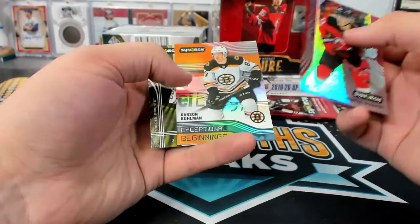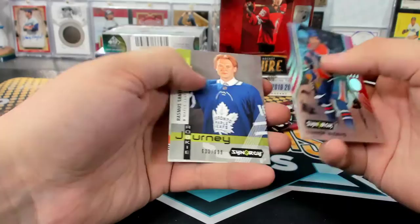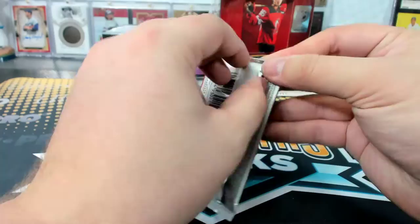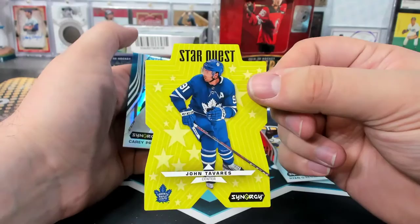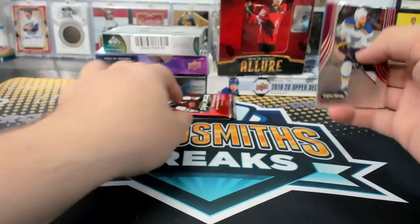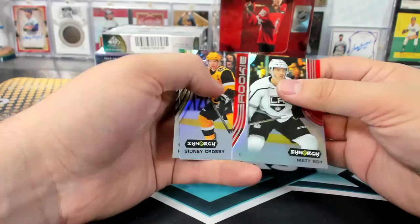Bockfist Rookie. Kuhlman to $3.99. Connor McDavid — that has the code on the back. I wonder if anybody's chasing those sets still. John Tavares StarQuest. That does seem good. Bucks lead is only two at the half — I wonder if they're having another rough shooting night.